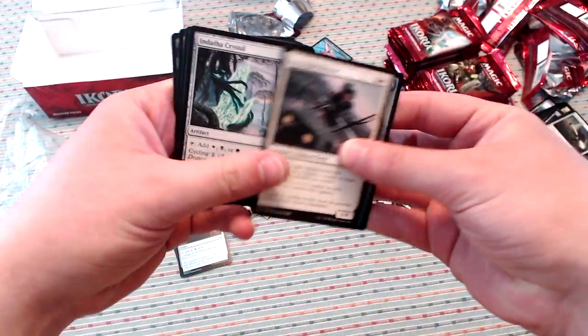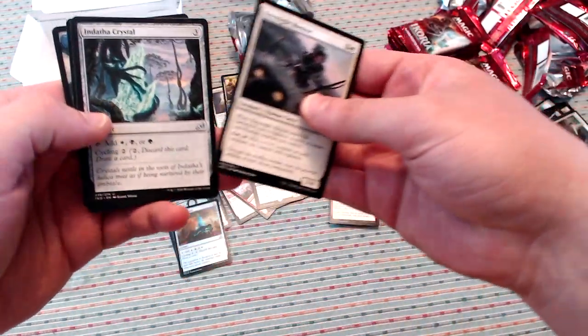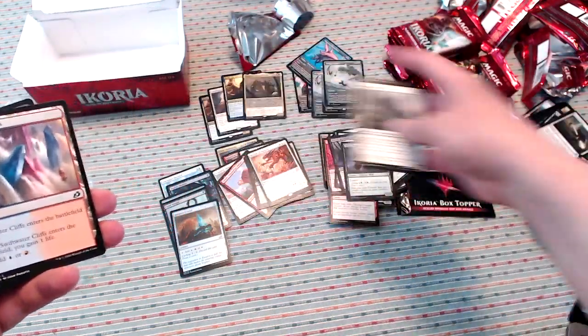We've got Keensight Mentor, another comic book Archipelagor, Indatha Crystal, and another Mythos of Snapdax. Very weird.